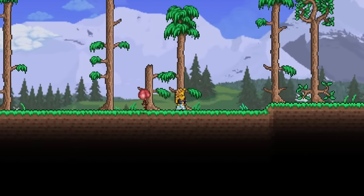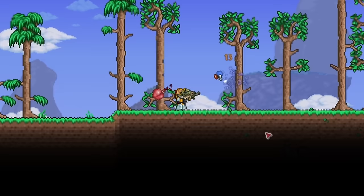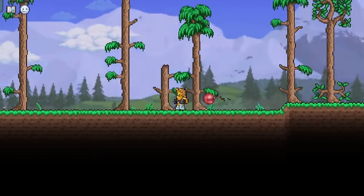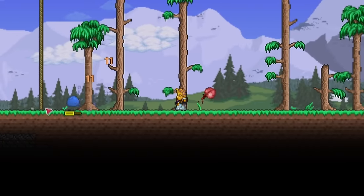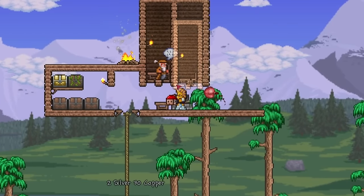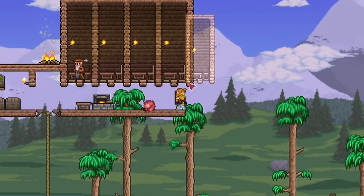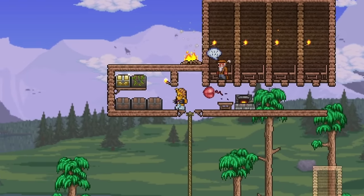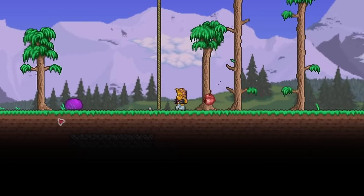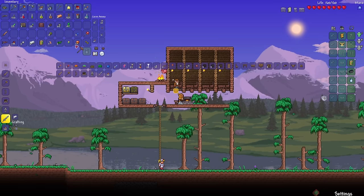Now let's go look for some slimes. Here's one. It says it has five range damage, but it actually deals some decent damage. With that gel, I can now make more houses — one, two, three. And then hopefully the arms dealer arrives so I can buy more musket balls from him. But for now, let's go make a silver pickaxe to speed up mining.